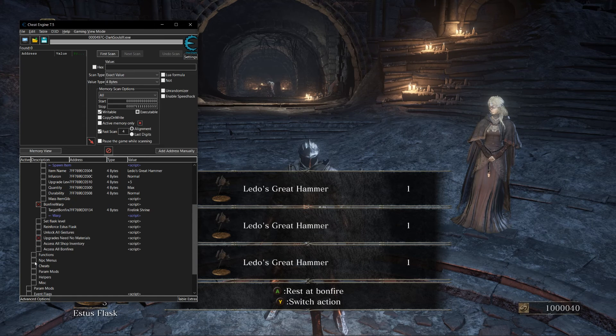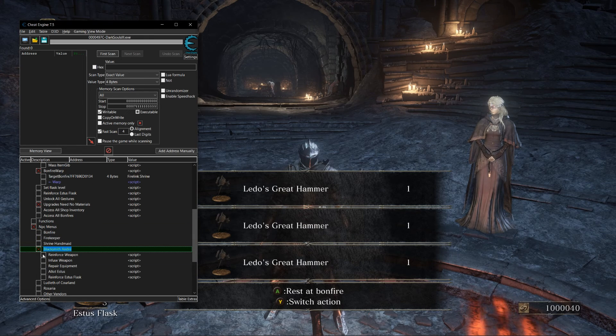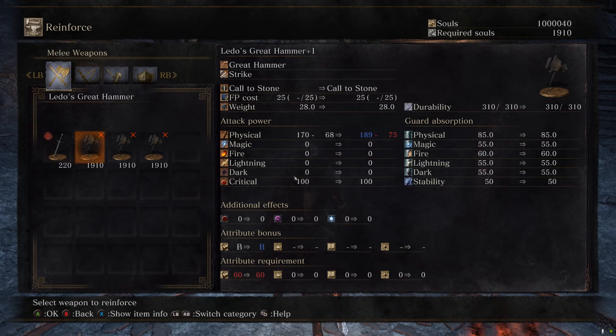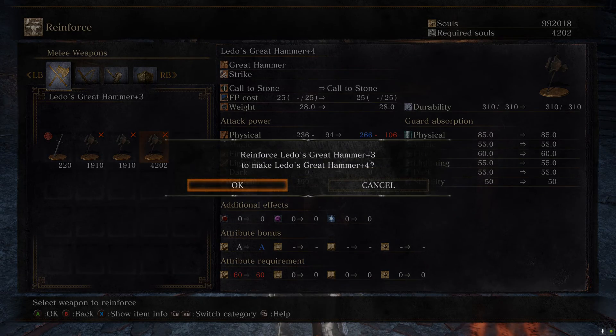I can do this for other NPCs, such as Rosaria, if I need to change my stats or my appearance, or the Bonfire if I want to access my storage box or attune spells. Now that I've upgraded my weapon to the highest level that I will need, from this point on I can simply give myself weapons at that level. I will never have to upgrade weapons again.